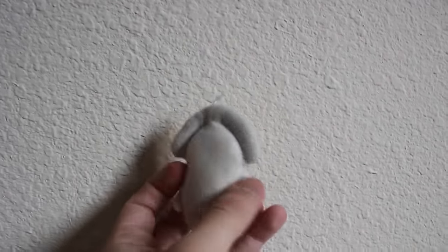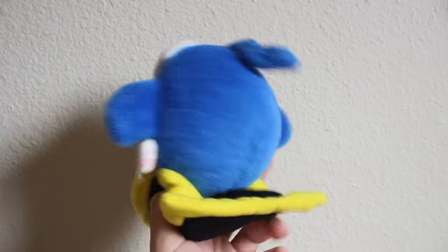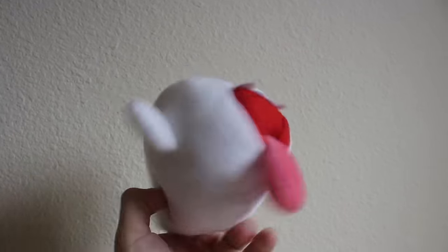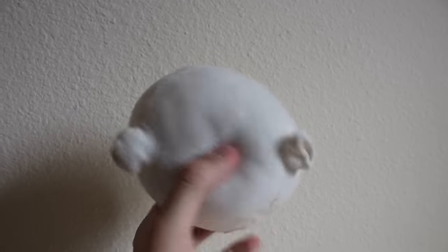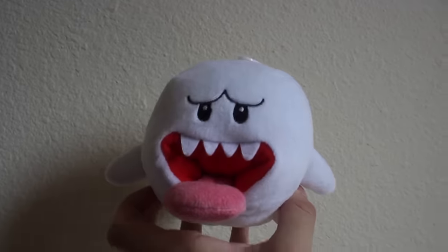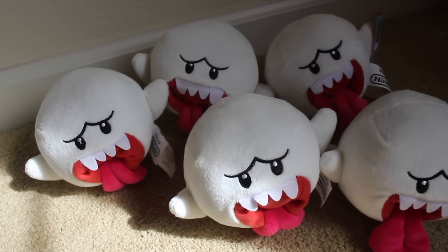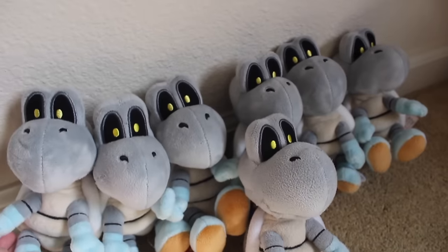A little keychain plush of Blooper from the same line as Spike Top and the Paratroopers. A Banpresto plush of Pidgit from the Super Mario All-Stars line. A Sané Boo. A Global Holdings Boo. A Popco Balloon Boo plush. One Little Buddy All-Star Collection Boo. Five World of Nintendo Jakks Pacific Boos. A Little Buddy Dry Bones — I have seven.